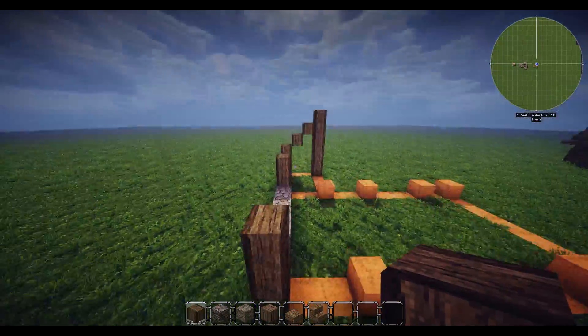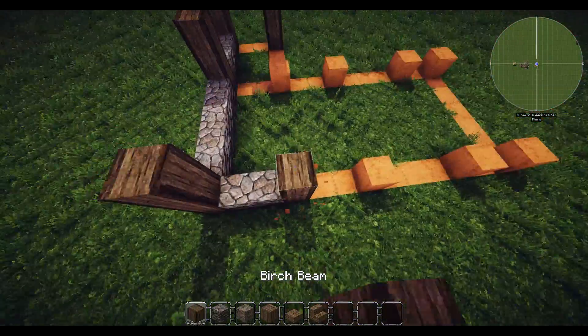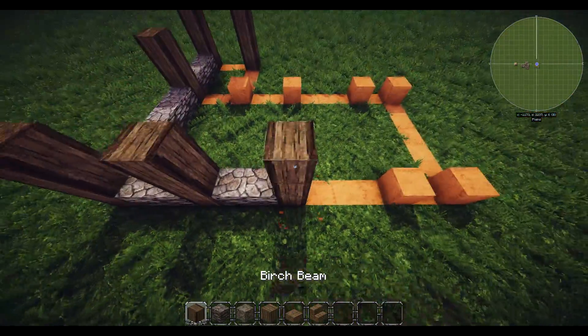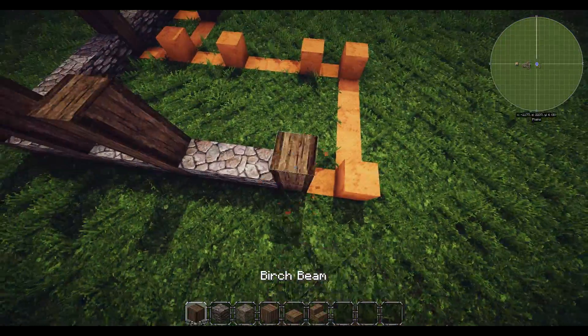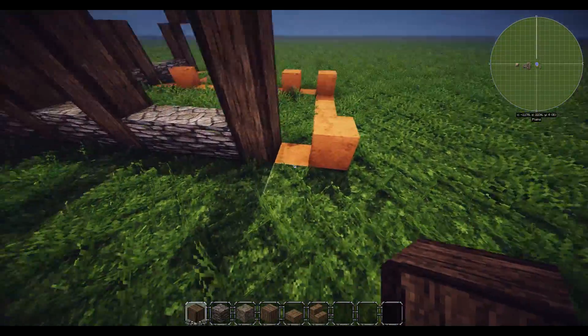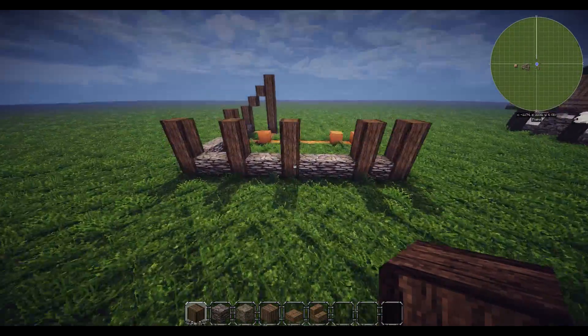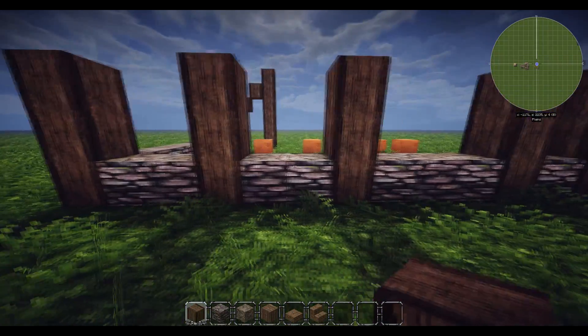Go around to the back this time - two blocks of hewn and then three blocks with your beam. Two blocks of hewn and three blocks as a beam. Then three blocks, then three blocks as a beam. Then one block of hewn and then three blocks like that.